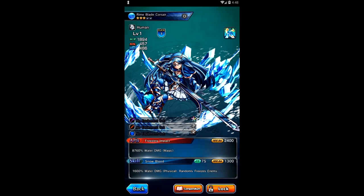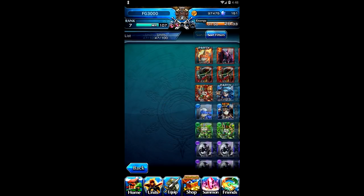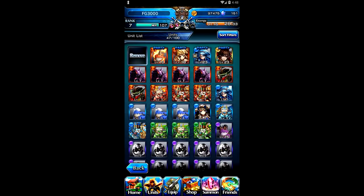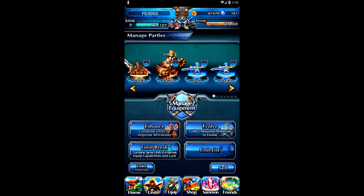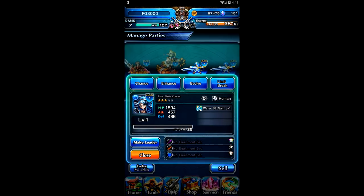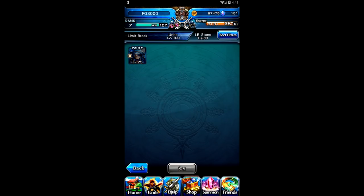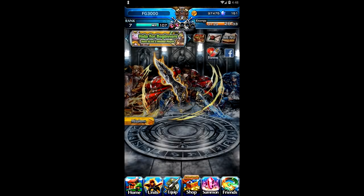Let me actually look at her model. Watch this — I'll change and click her there. Are they different? Oh, they are different! Look at this little tiara — she got a little bit more armor here. So I guess the best thing to do would be to limit break her with the evolved one, but I've got to take her out of my party first. I'll do that a little bit later offline.